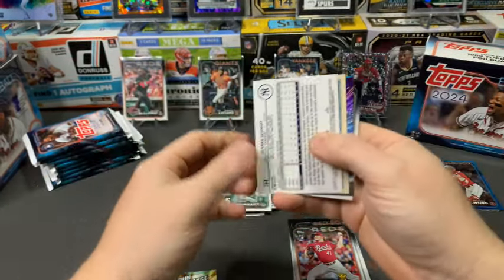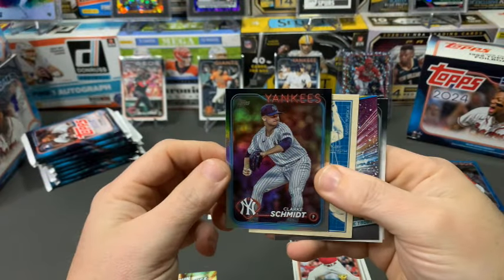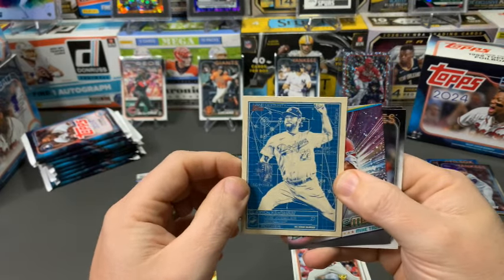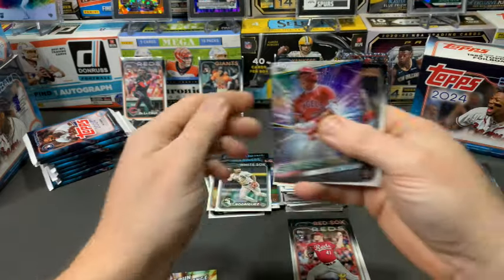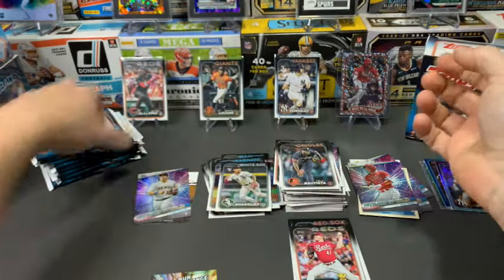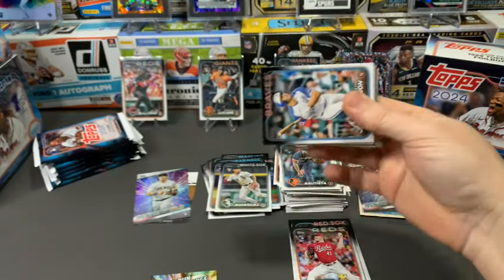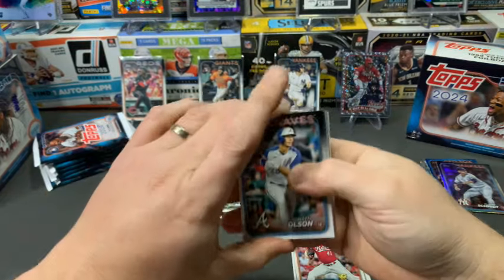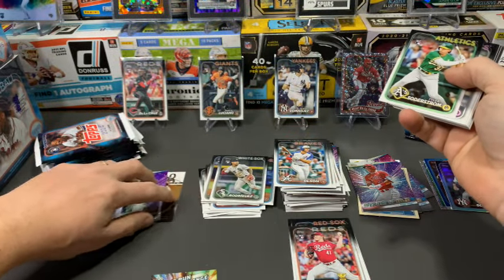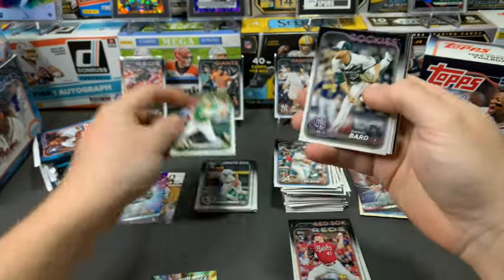We've got a backwards Clark Schmidt — that's a rainbow foil — we'll put that with our colored cards. Then a Blueprints Clayton Kershaw, a Mike Trout Stars of the MLB base, Bautista, and Manuel Margot. Halfway through this box — I'll go faster. I historically miss short prints and photo variations every time I open Topps Series One, so if you see something I miss, call it out in the comments.